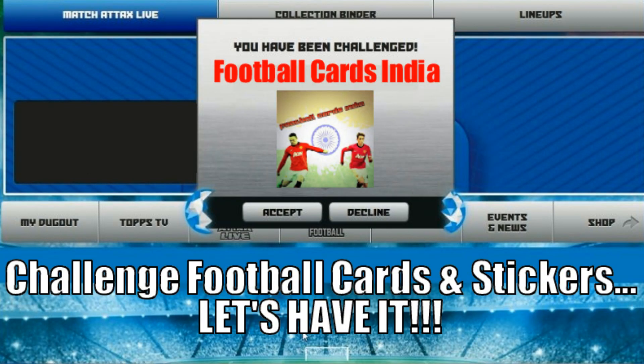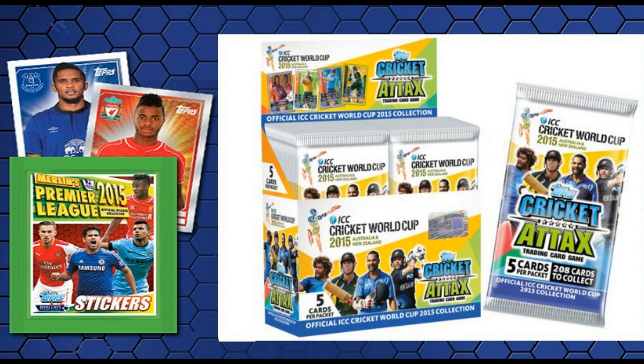Hi guys, Football Cards and Stickers here, and welcome to another Challenge Football Cards and Stickers Let's Have It video. This one is a very scary, huge wager. Football Cards India has told us he's going to take us out. We're two all on the head-to-head record. I've won both games held in India, and Football Cards India has won both games at my ground. We've decided this is going to be a neutral ground. The wager is a Topps Premier League complete sticker box from me, while Football Cards India has put up a Cricket Attacks carry box with loads of cards. Wish me luck, guys — I think I'm going to need it.